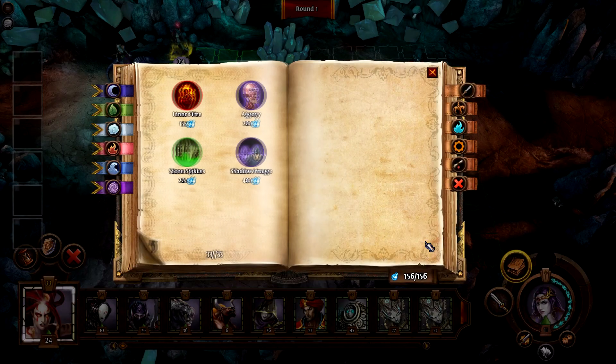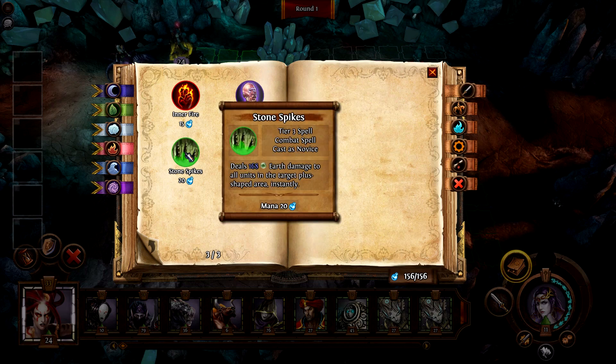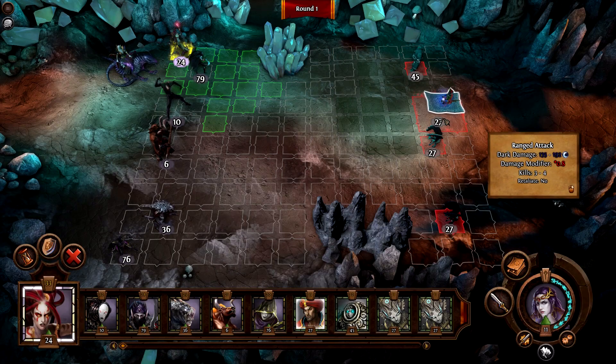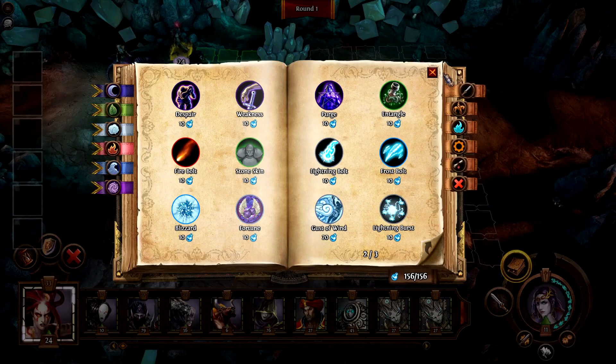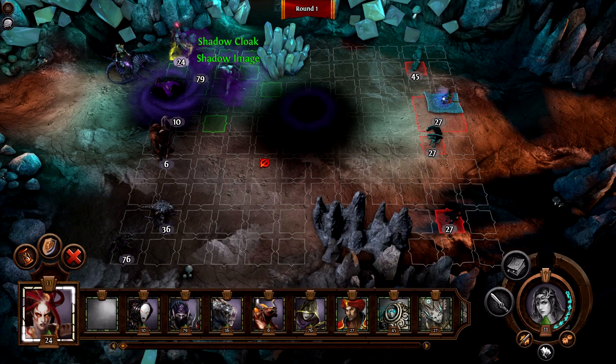What spells do I have? Shadow image — copy is destroyed when it receives any damage, and the first attack automatically misses the copy unless it's not attacked for three turns. Also stone spikes, which is pretty decent. And fire agony — agony does more damage than anything else I have. Where are you going to put the shadow image? Please be in front. Good enough.